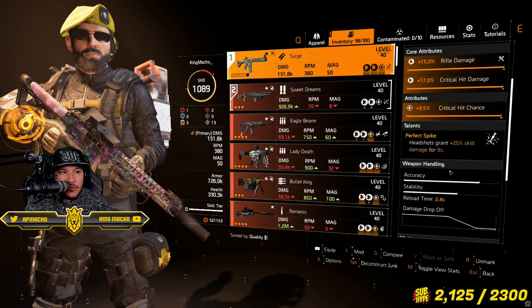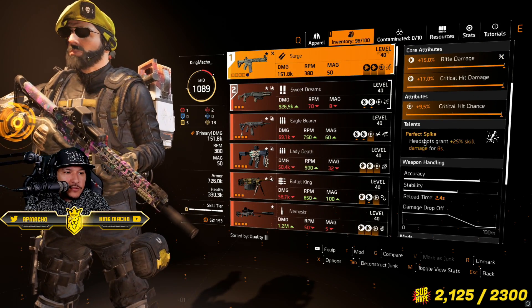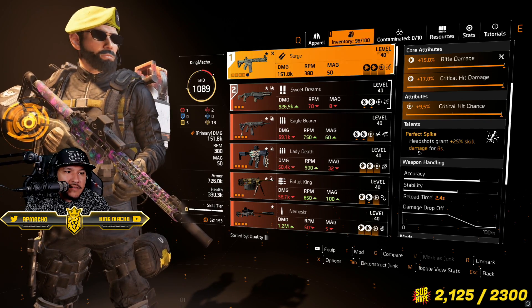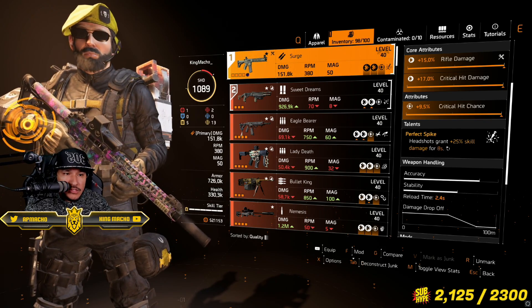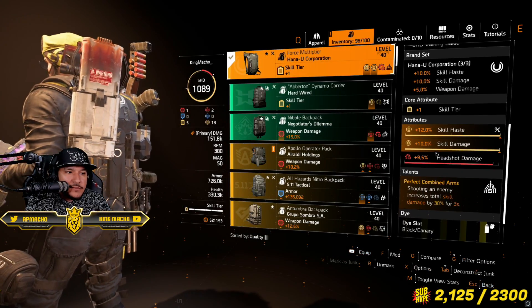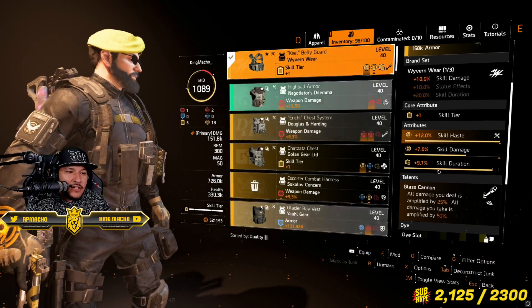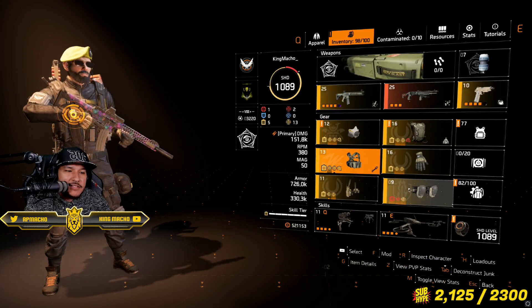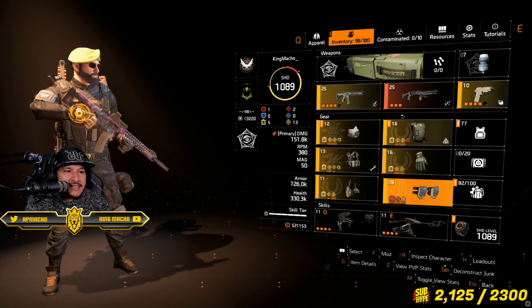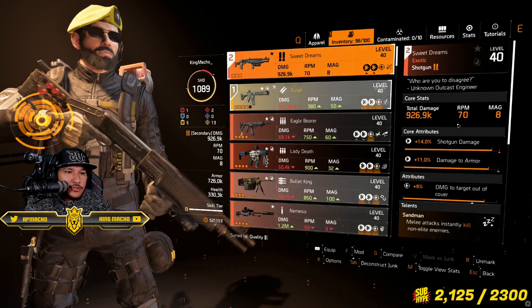I feel like I'm slapping with this build. The Surge is a rifle, a named item, and it gives me headshot grants 25% skill damage — which is phenomenal. So paired with Combined Arms you're getting that 50%, then you also have Glass Cannon giving you more amplified damage, and Fox Prayers amplifying even more damage. I love this build right now, I'm enjoying it a lot.